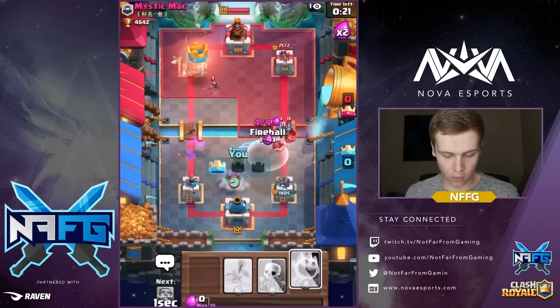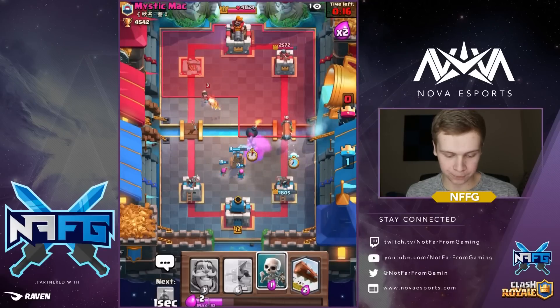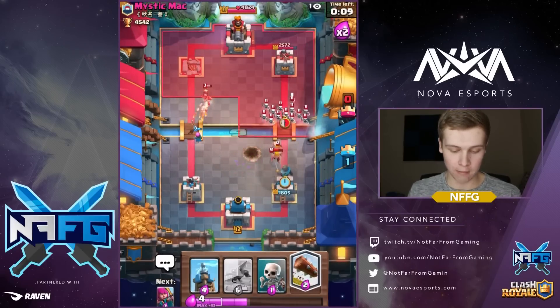We'll go ahead and fireball that — we actually took the tower out! I wasn't expecting that at all. Let's go ahead and freeze this bad boy right here. Tesla's gonna go down — let's go ahead and drop our knight, and that's gonna be a good game against Mystic Magic.